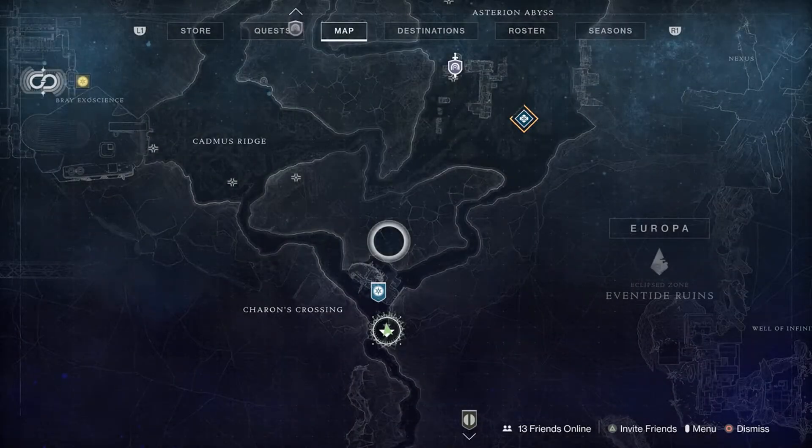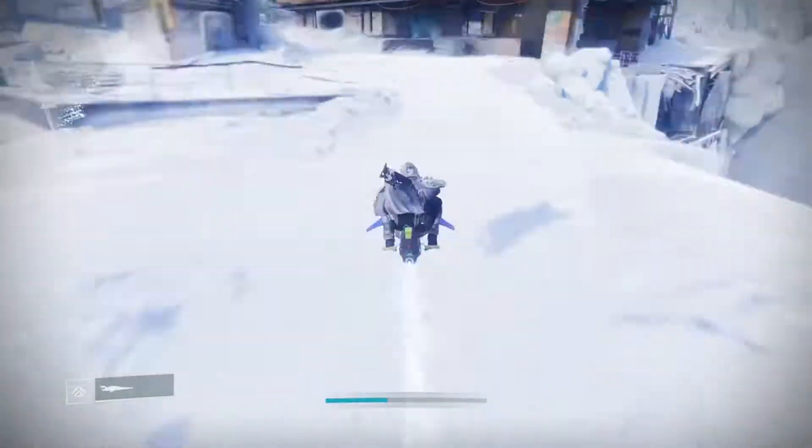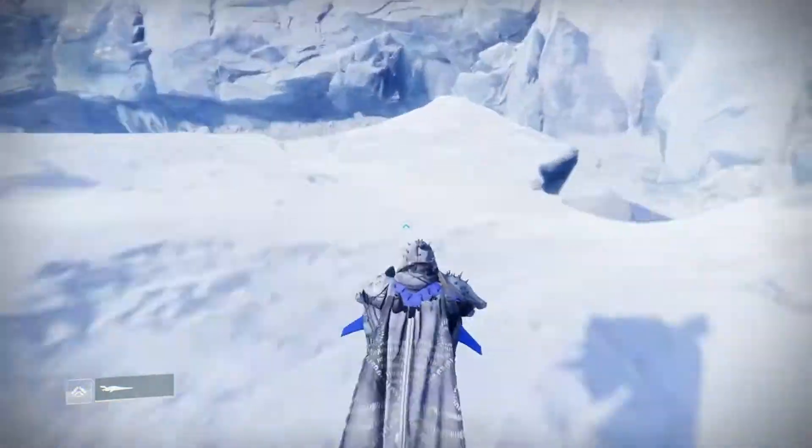Hello everyone and welcome back to another video for Destiny 2 Season of the Hunt, aka Beyond Light. Today we'll be covering the fourth penguin location, which will be located in Bray Exoscience.